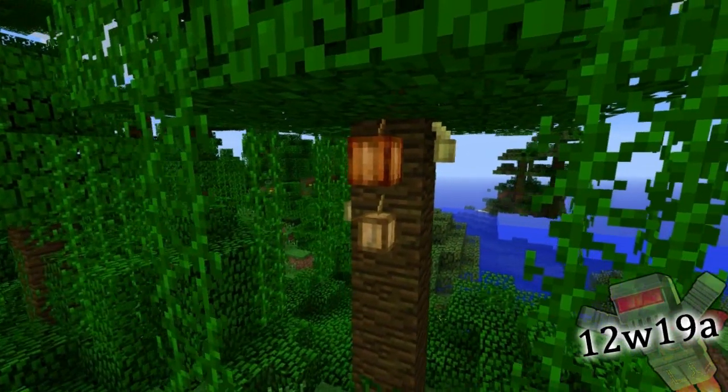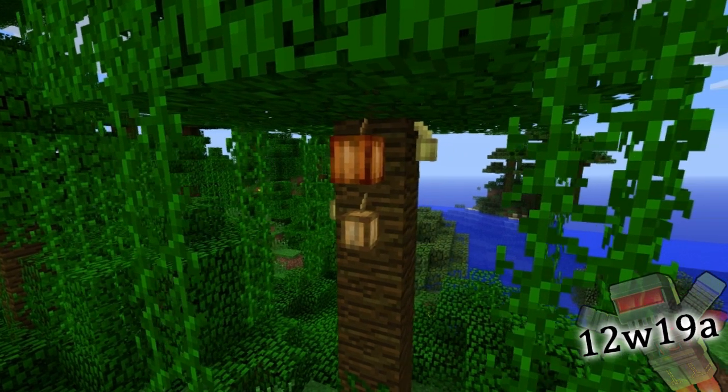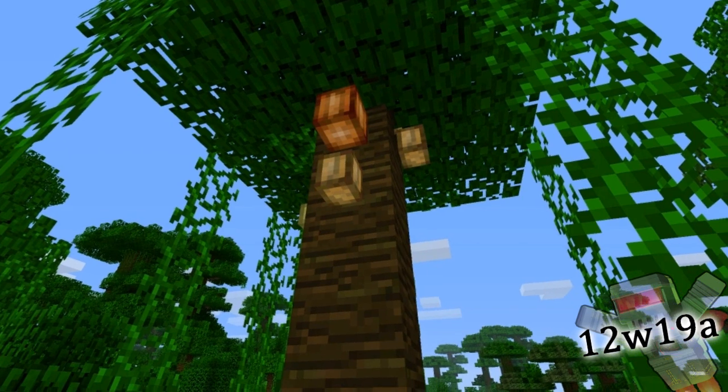We have cocoa bean plants. Last week it was added that cocoa beans have a rare drop chance from jungle leaves. However, this made no sense, so Jeb said he's going to make plants out of it and make sense of it all. So the cocoa bean plant was born.